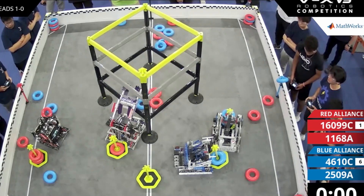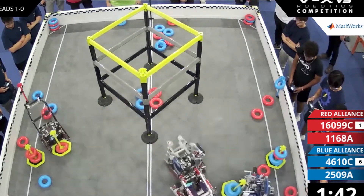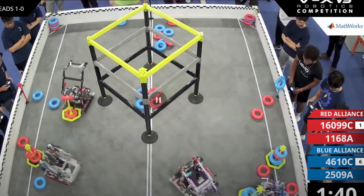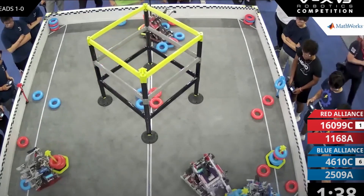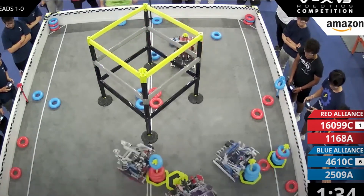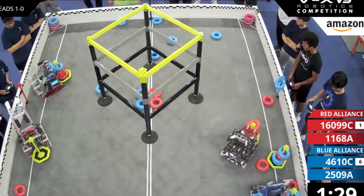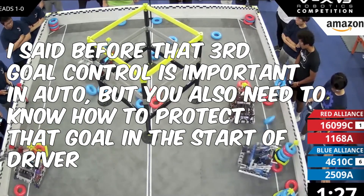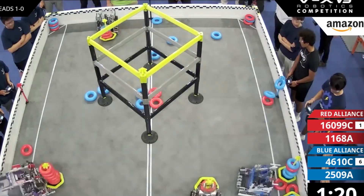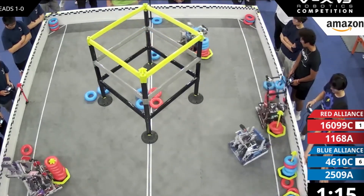Next, I'll cover a match from the Highlander Summit — Finals 2 of the Highlander Summit signature event. In all three matches here, red alliance actually makes the same mistake. The key takeaway is that drive coaches really need to pay attention to what mistakes your alliance is making throughout the tournament, especially through eliminations. In a best-of-three, you have the chance in at least one round to identify mistakes and change your strategy, since you have around five to ten minutes between each match.